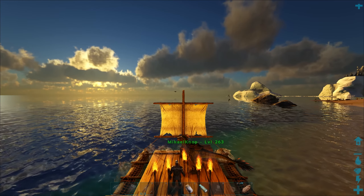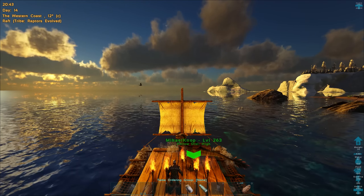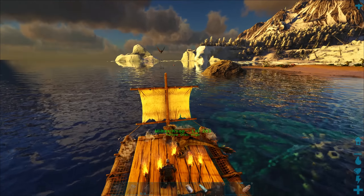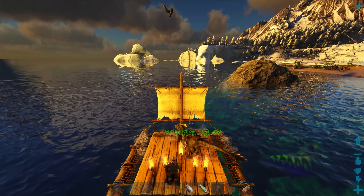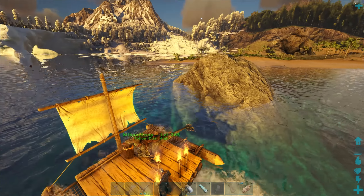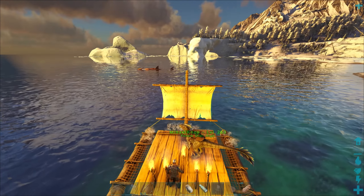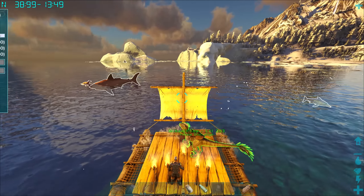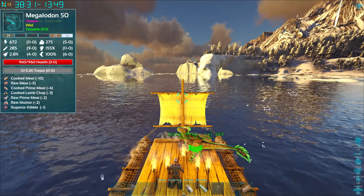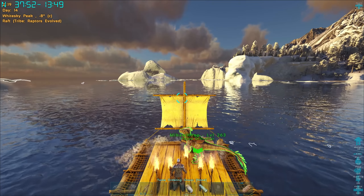We're back and just approaching the snow biome. The standing torches have just turned on as it's gone past half past eight in the evening on day 14. This is what I always call alpha corner on the western coast — doesn't actually look like there's any alphas there right now. We've got raptors, sabers, and a megalition. There are always level 60s first. Let's start with the polymer.